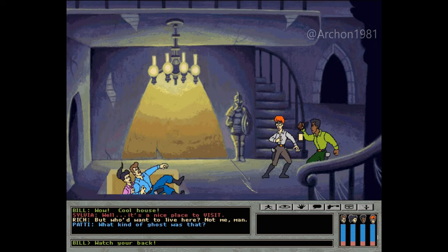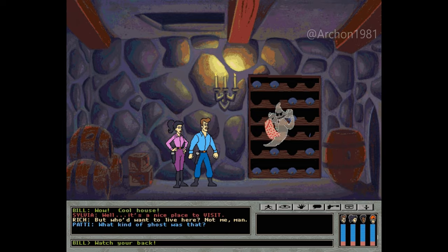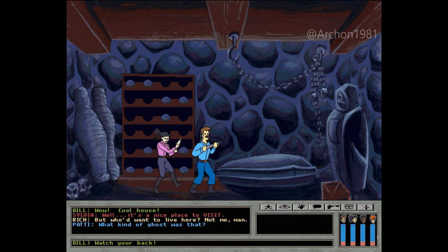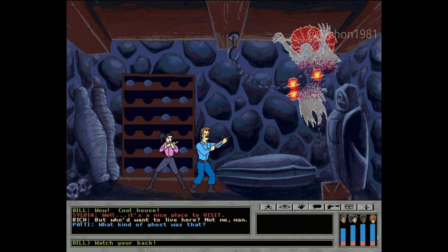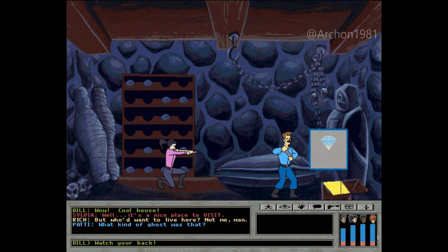Okay, sounds good. Are you guys okay? Yeah, we're fine. You two look upstairs and we'll search the wine cellar. Uh-oh, look out — ghost attack! Some attack, tough guy. Let's get that little twerp. He went through the wine rack. Sometimes they hide secret passages — there might be something here. What kind of place is this? Gotcha! Look, the chest — check it out. Wait a sec, let me get into position. Oh look, a diamond! Cool!